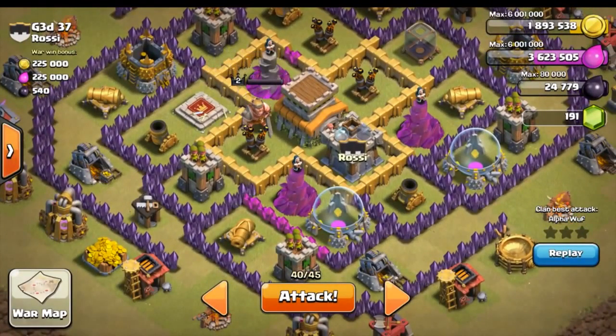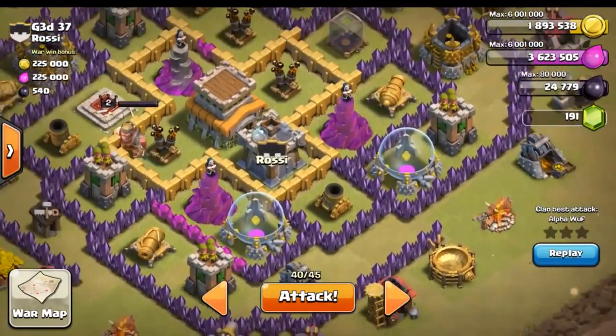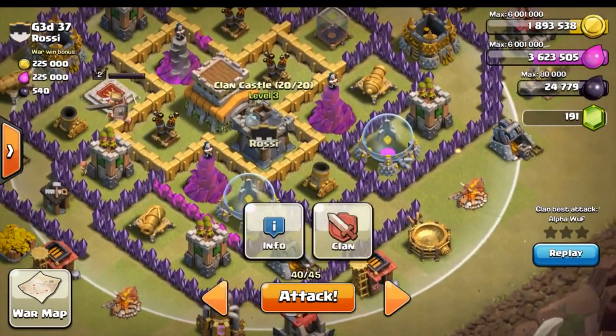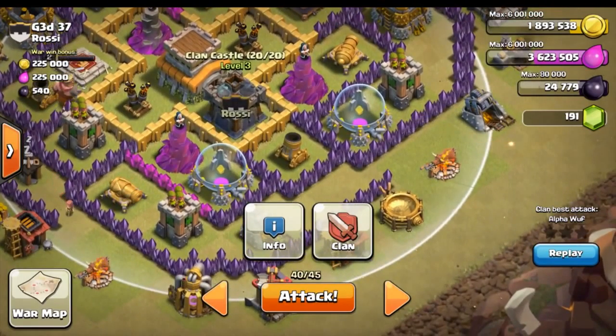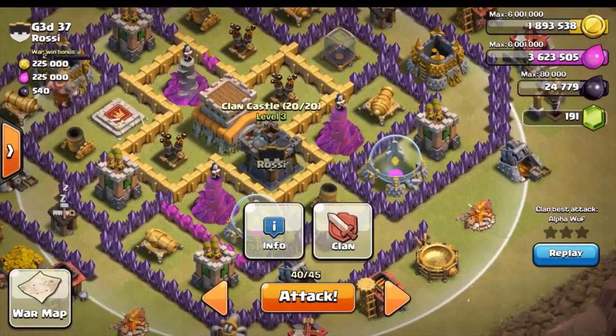You can see right here it is partially a maxed out Town Hall 8 — not so much, but that's okay. Right here is the Clan Castle, and I actually watched the replay and he had some Wizards in there, so we're going to go ahead and deal with those guys first.